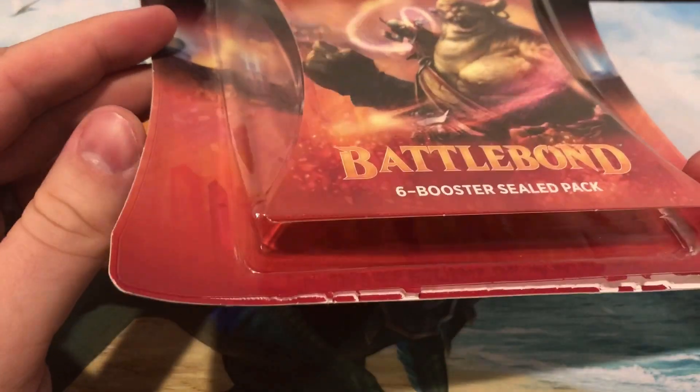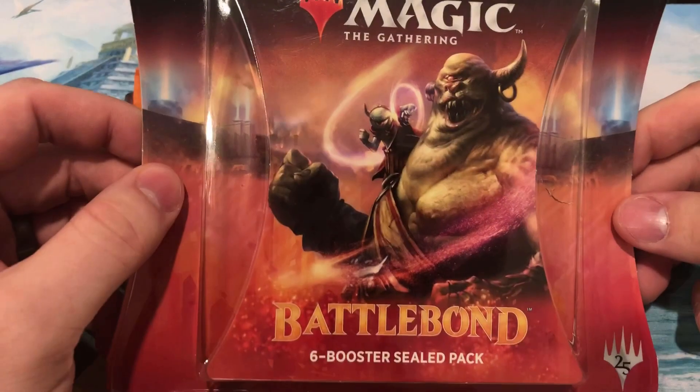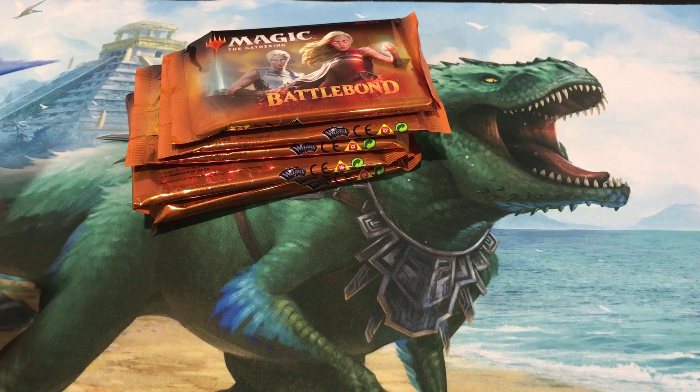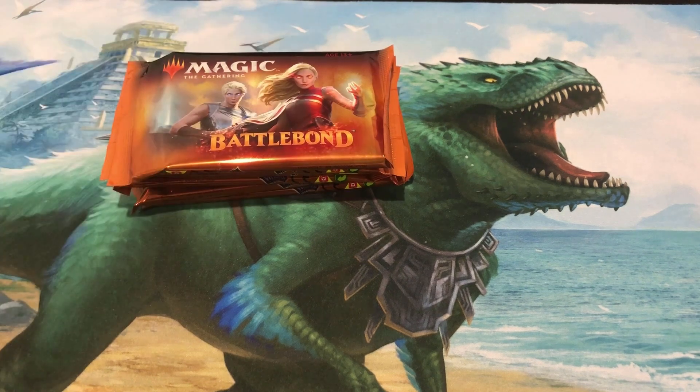A blister pack, if you don't know, is one of these pre-packaged things that come from Target or Walmart — you get those booster packs wrapped up in that kind of packaging. Supposed to have slightly better odds. We're actually going to test out a full theory on that in a video coming pretty soon. We're going to take a booster box of Dominaria and compare that to about equal money spent on blister packs to see where we get the better pulls and which one held better value.